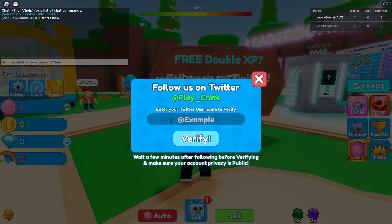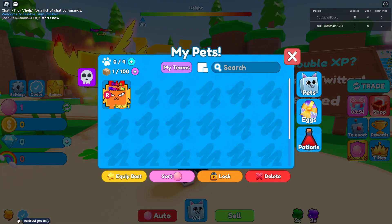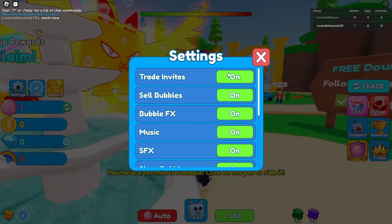The first thing we're gonna do is verify our Twitter because we need extra XP. Hopefully it works — and it did! So now we have extra XP, a two-times look event, and this pet right here.